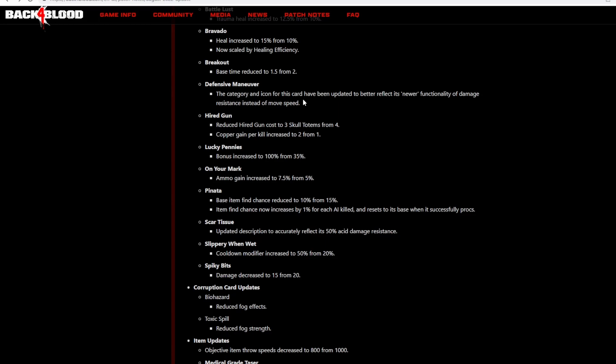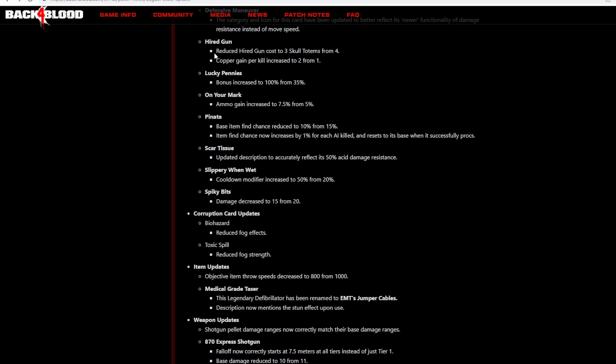Defensive Maneuver's category icon has been updated to better reflect its newer functionality of damage resistance instead of move speed — probably now a green card. Iron Gun: reduced skull totem cost and copper gained up to two. Some people have said this might be worth it now. Being able to get double the copper from skull totems — up to 750 kills means up to 1,500 copper, which is a little more than Share the Wealth — so it's actually considerably good, as long as your team is on a map long enough to get 750 kills.